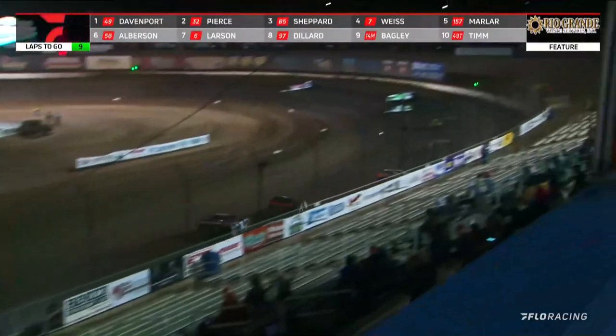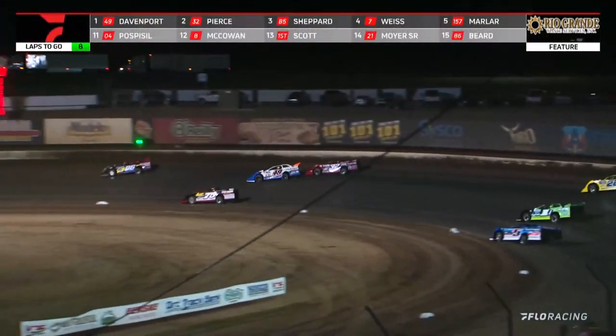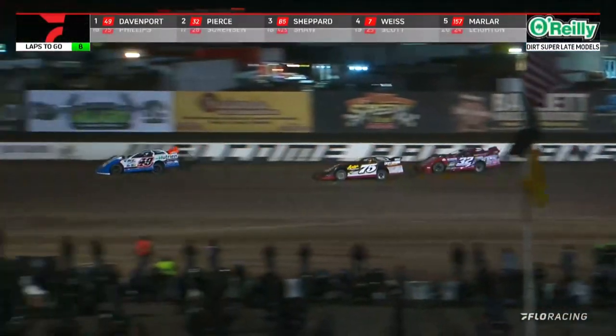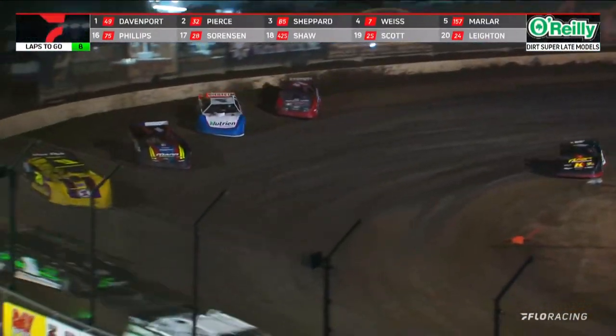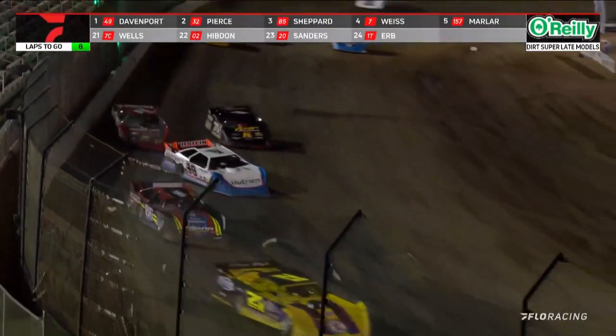Here comes Pierce. Now Pierce has got to get around Phillips. He'll head off into turns 1 and 2, and now you've got Bobby Pierce right there with Jonathan Davenport. We work lap 23 down the back straightaway through lap traffic. Looking like a repeat of one of the earlier races — Bobby Pierce giving chase to Jonathan Davenport, this time with just seven laps to go. BP right there, knocking on the back door of the 49.